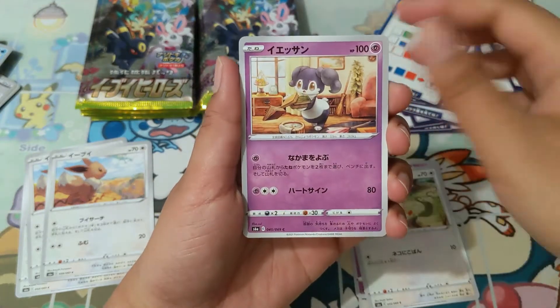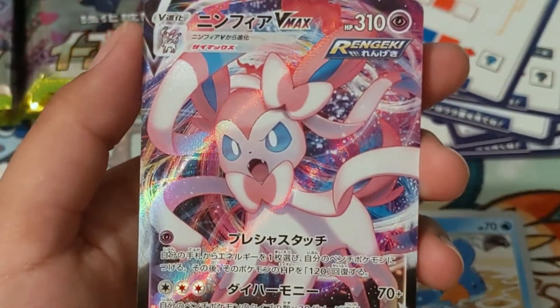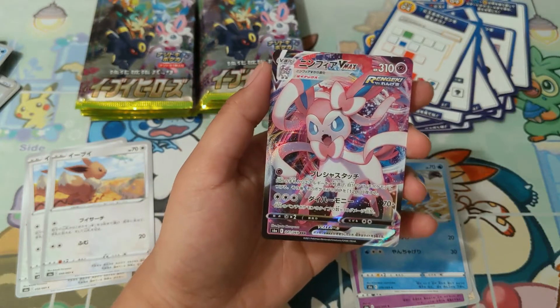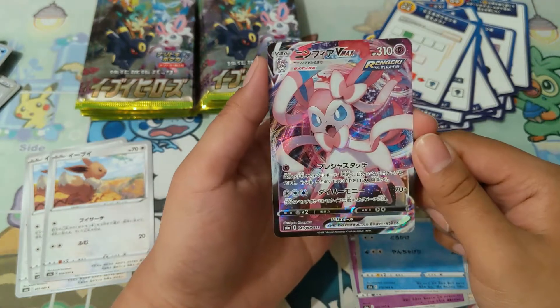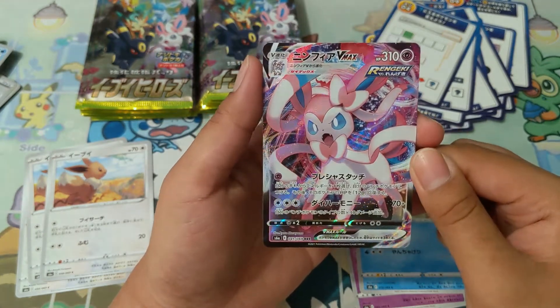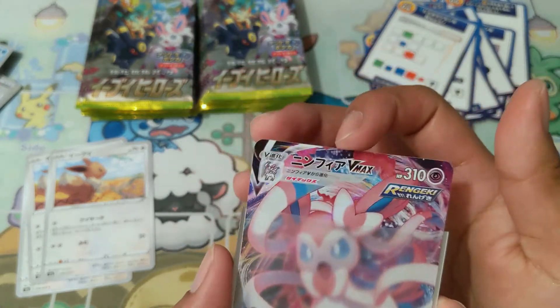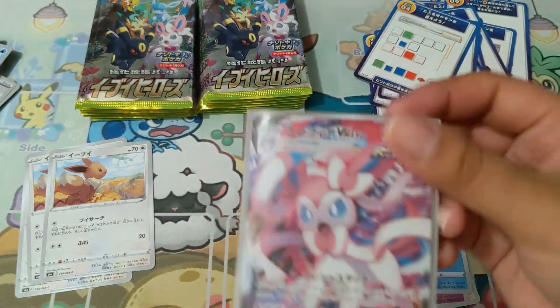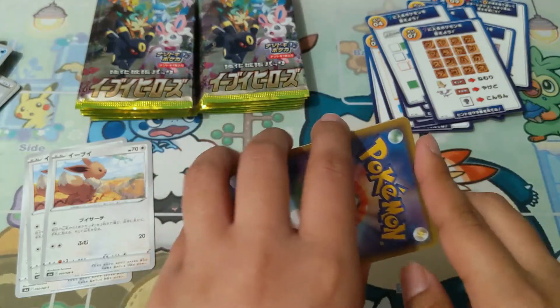Oh my god, guys — back-to-back V-maxes! Oh my goodness, look at that — Sylveon V-max! That's awesome. Oh, I cannot — guys, if you're able to get your hands on this booster box, oh my gosh. I love Eevee. So I've already pulled two V-maxes, my secret rare, and two V cards.